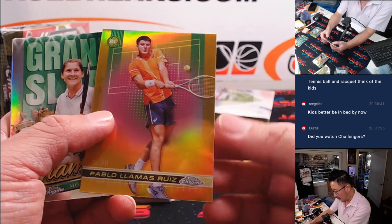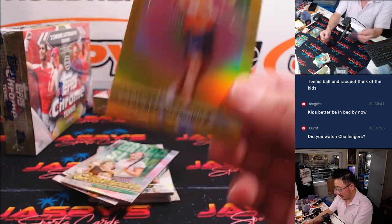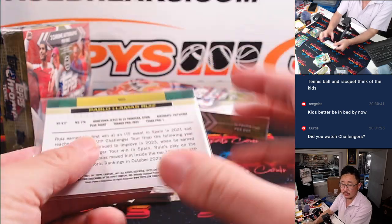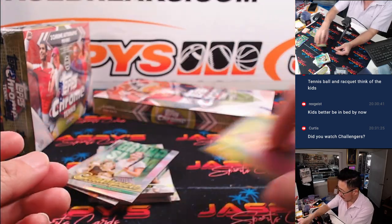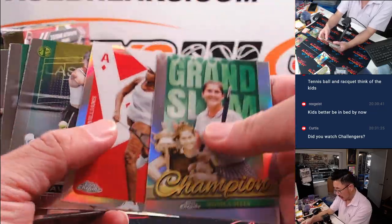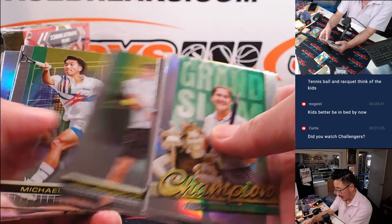We got Pablo Llamas-Ruiz, 25 out of 50 — Pablo going to James. Did I watch Challengers? I did not.